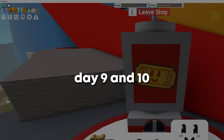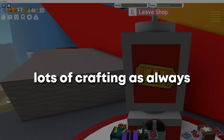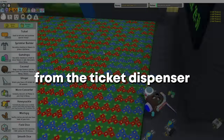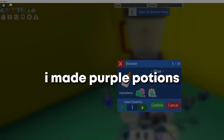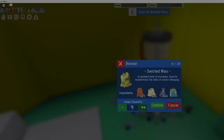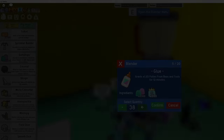Days nine and ten had the same recording glitch, but I made a lot of progress. Lots of crafting as always, macroing, and I bought tickets from the ticket dispenser, bought gumdrops to make glues, made purple potions with the glues, and crafted the materials I needed — mostly swirl wax. I was getting scary close to the Tide Popper now, only missing a couple of materials.